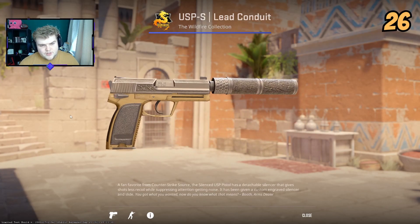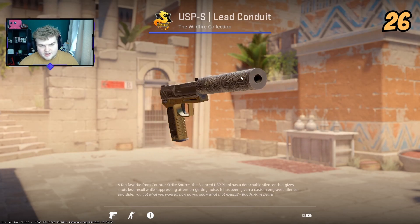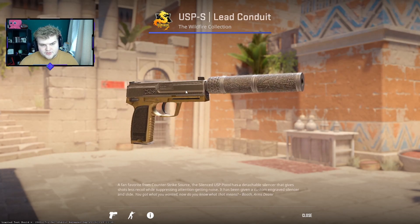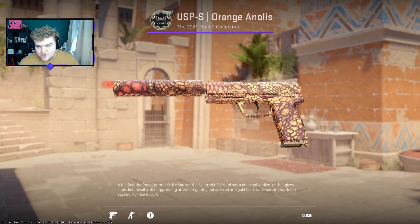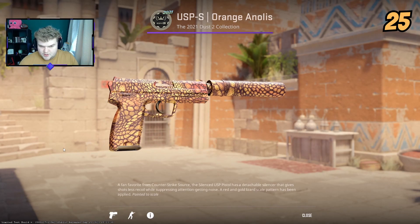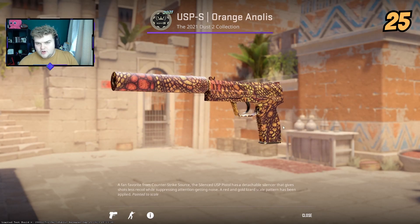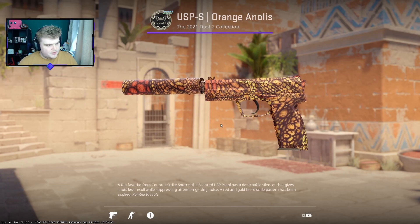Then I have the Lead Conjure — this one definitely seems like it got a bit of an upgrade. The detailing on the suppressor is crazy and really nice, but it's a shame it doesn't carry through the rest of the skin. I'll give a trigger warning for the next one — the Orange skin has that weird trypophobia pattern on it which creeps me out. It looks horrible and I know it creeps some people out, so we're going to just leave it.